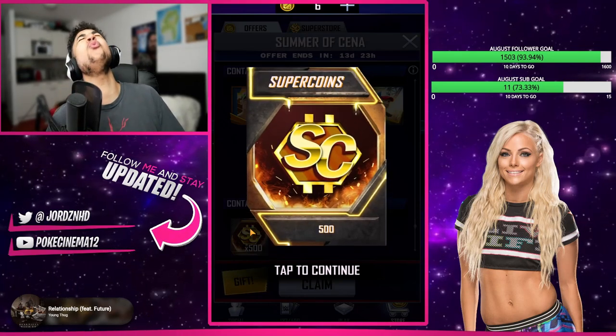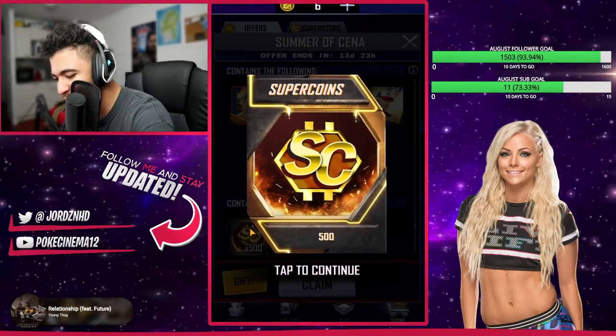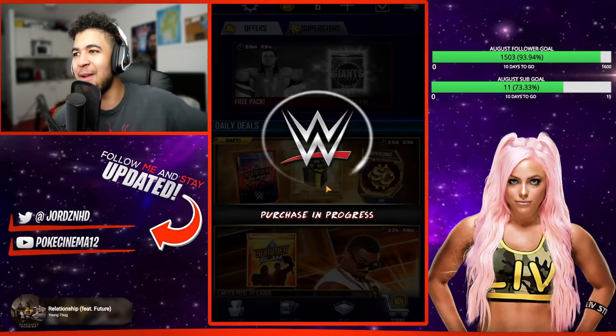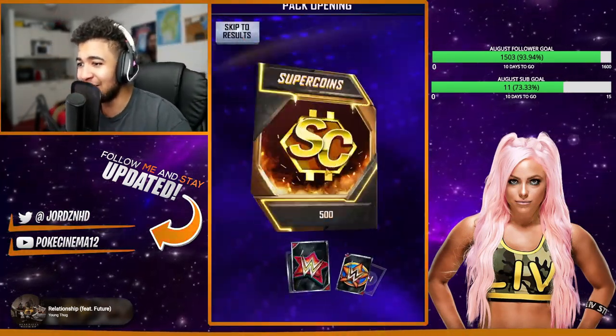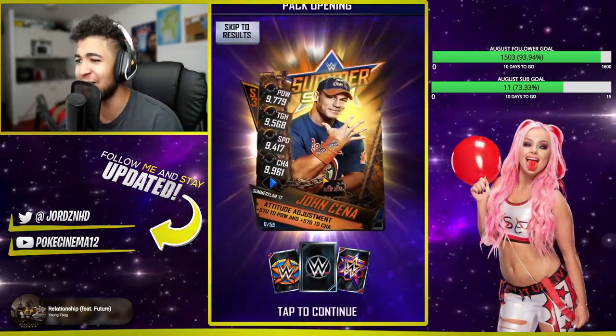Let's go, baby! Yeah! We'll take those, we'll claim that. As you guys know, that's awesome for Dustin — super, super good! We'll take the Cena, we'll take the Supercoins, and back up to a grand. Let's go!